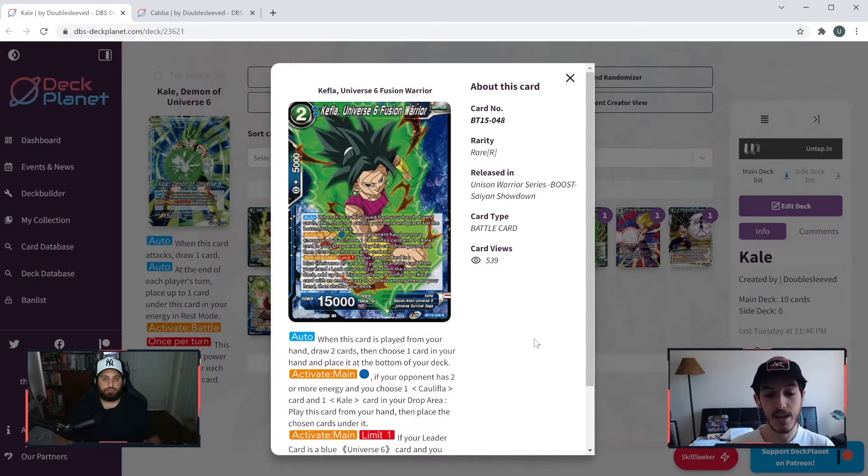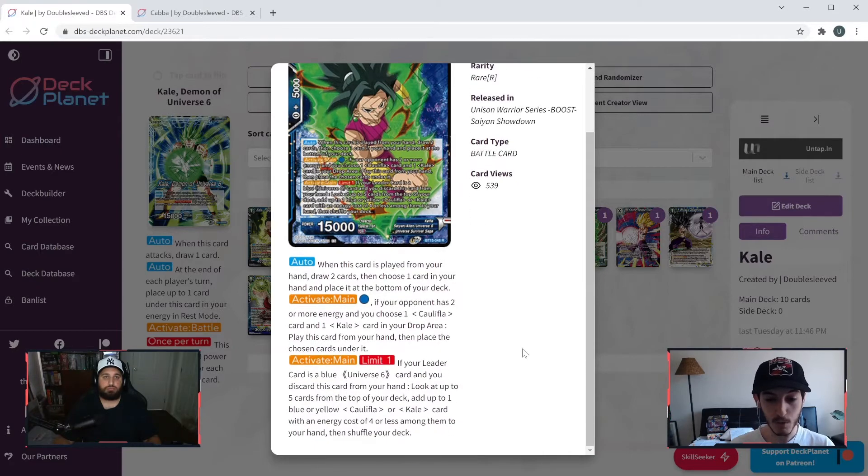Next: Kefla Universe Six Fusion Warrior, a two-cost two-specified-blue. Auto — when this card is played from your hand, draw two cards, choose one card in your hand and place it at the bottom of the deck. Activate main — for one blue energy, if your opponent has two or more energy and you choose one Kefla card and one Kale card in your drop area, play this card from your hand, then place the chosen cards under it. Activate main limit one — if your leader is a blue Universe Six card and you discard this card from your hand, look at up to five cards from the top of your deck, add up to one blue or yellow Kefla or Kale card with energy cost of four or less to your hand, then shuffle your deck.